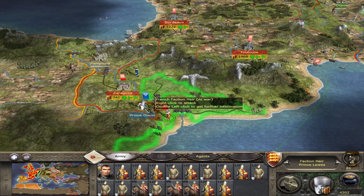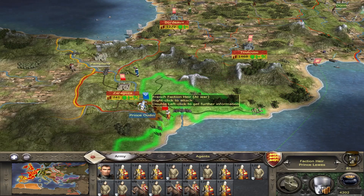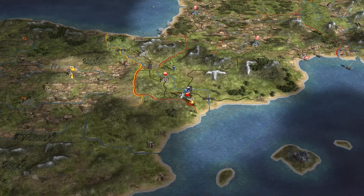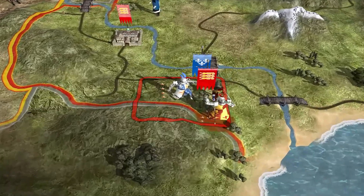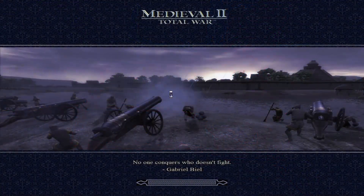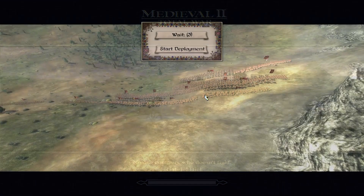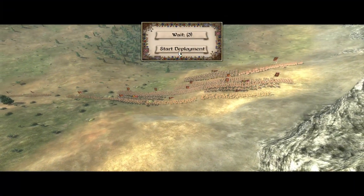I move to attack them to get the battle started. The French initially retreat, which I'm not going to say anything further about. The second time around they can't retreat, so they have to fight. As you can see, the numbers are very similar. If I'd had a spy close by, I could have used them to infiltrate the enemy army to get an exact count of all the different units — but not too worried about that on this occasion.